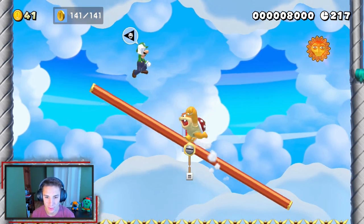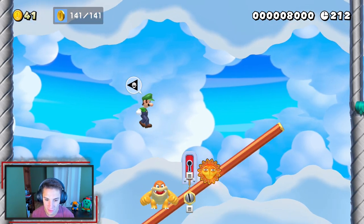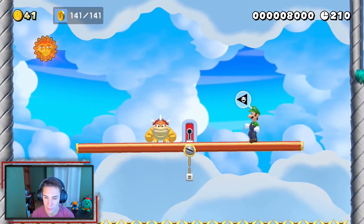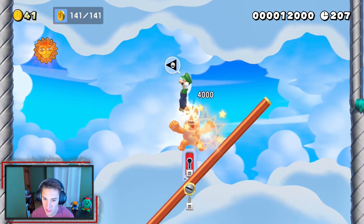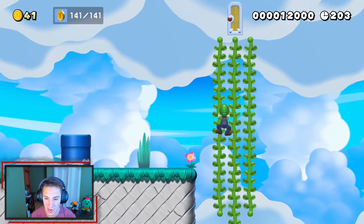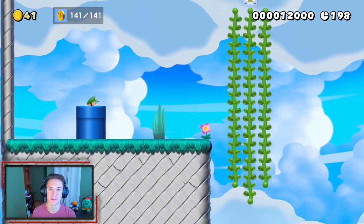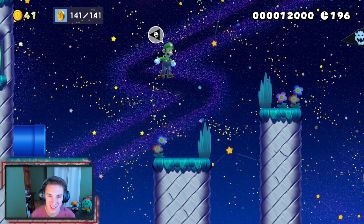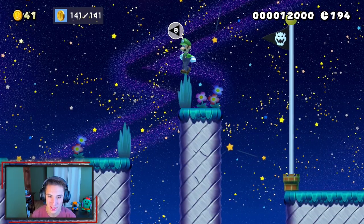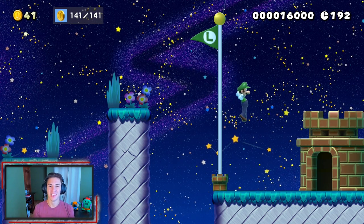We gotta get Boom Boom in order to get this key — cool little boss fight. Float in, get the second hit, do a little wall jump hit — yeet, let's go! Take him out, grab the key, head inside the door. Oh my god, they tried killing us — they were just testing our reaction time to grab the vine. Ty Laser, you're crazy! We make our way to the end with this anti-gravity thing — hop up, we hopped over the flagpole. Ty Laser, great course!